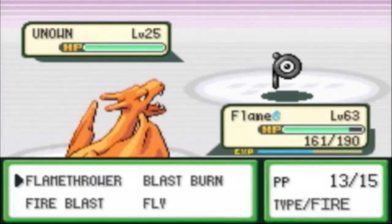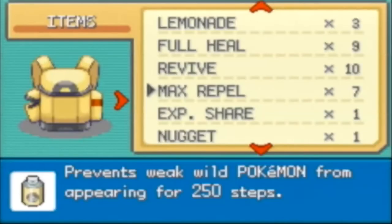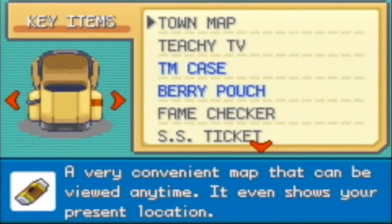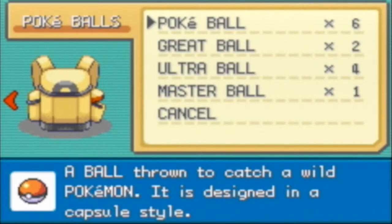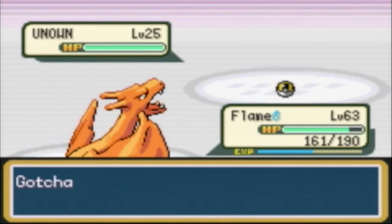So yeah, for example this is an Unown P - P for Peter, heh. And we're gonna try to catch this just for the heck of it. I used an Ultra Ball. I don't think it'll have a really easy catch rate, so let's see - one, two, three, click. Maybe I was just lucky with that, but we'll look hard.